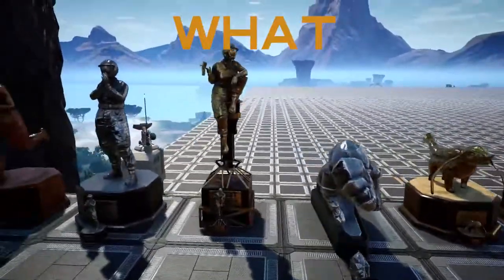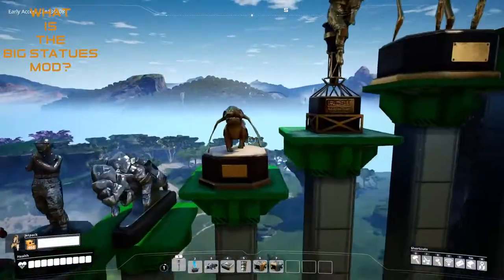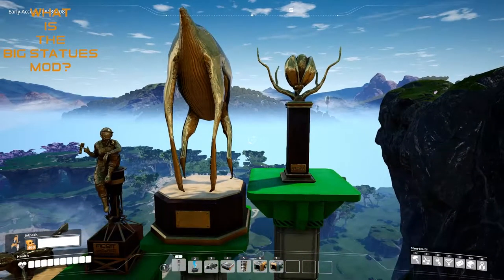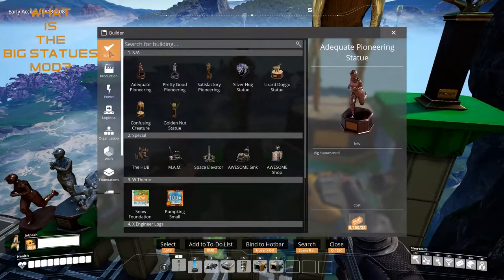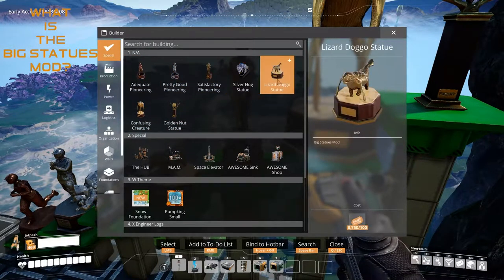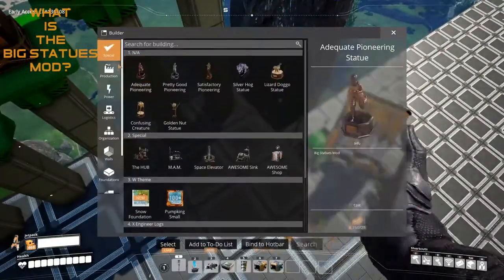So what is the Big Statues mod? The Big Statues mod is a mod that makes all the small trophy statues you can unlock in the game 16 times larger, and it makes them buildable in the special section of the building menu — so you can build every statue that's in the Awesome Shop in the special build menu right here.